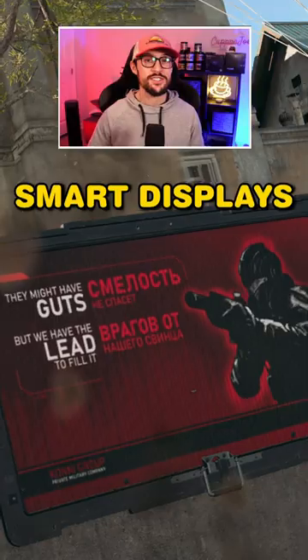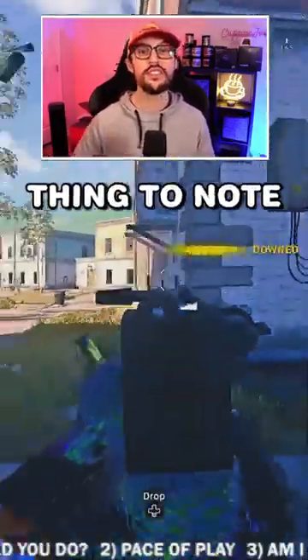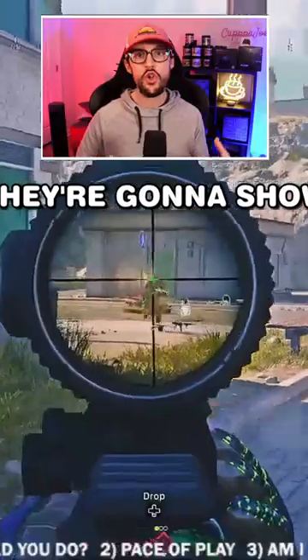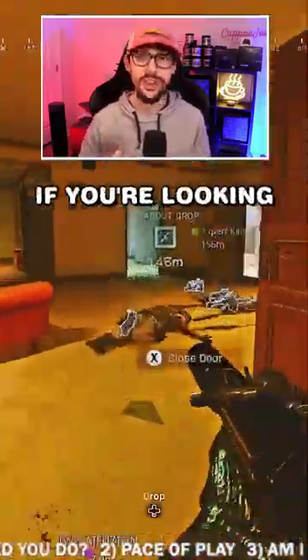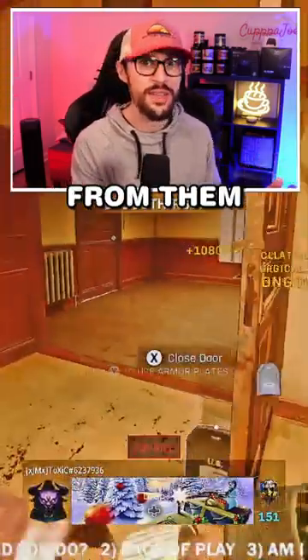Feature number two: smart displays. Smart displays will be around Rebirth Island on walls. The most important thing to note is the heat zones — they're going to show you where the most players are. If you're looking to get more kills, you probably want to push the heat zones. If you're looking to win more, you probably want to shy away from them.